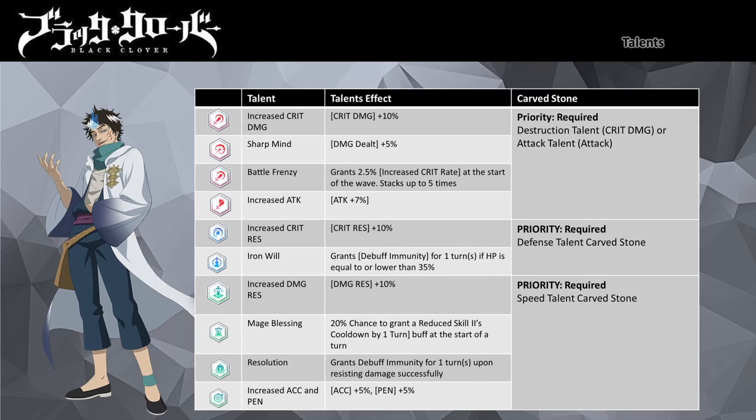For Carved Stone, you can use Destruction Talent Stone. If you are using Third Irea for PvP content, the Battle Frenzy and Increased Attack passives will be more favorable. Attack Talent Stone is also preferred for PvP, as enemies in PvP usually have high critical resistance stats that will offset against your critical rate stats.